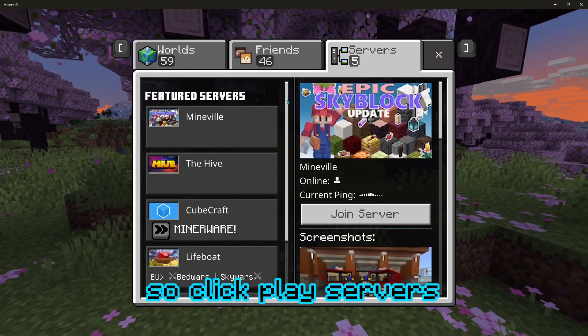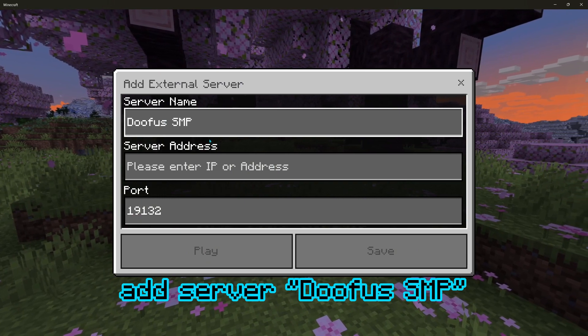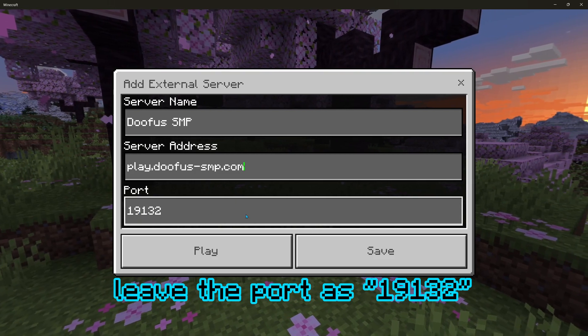Click play, then servers, scroll down, add server. Enter the server name doofus-smp, and the address play.doofus-smp.com.